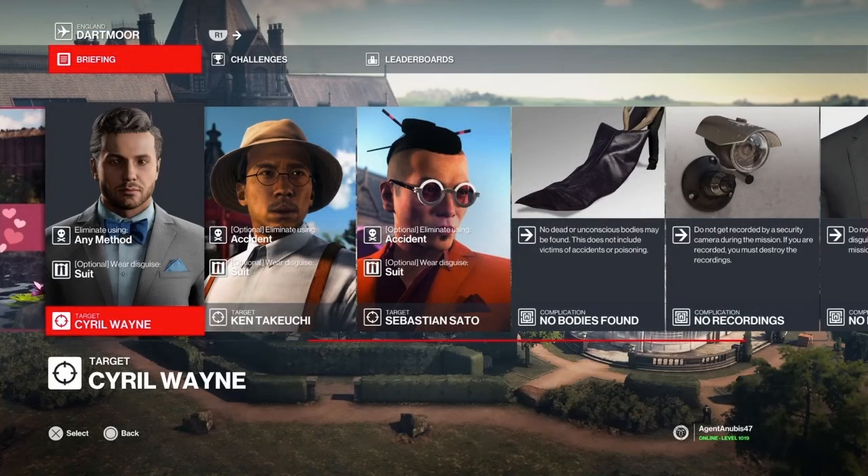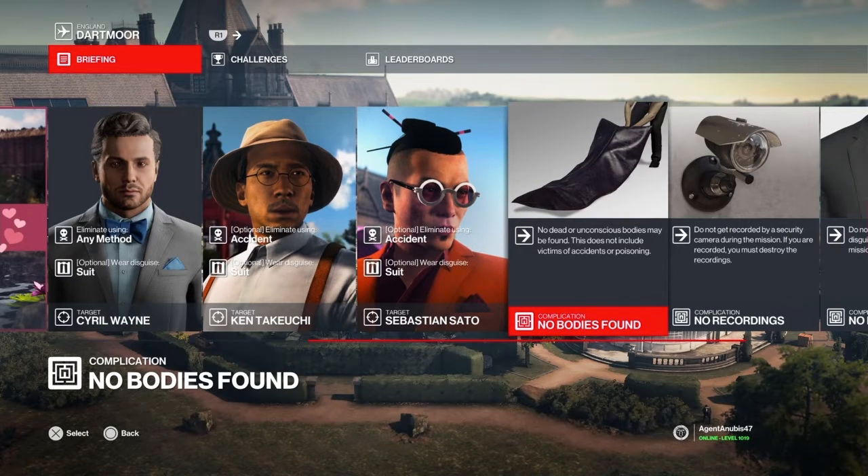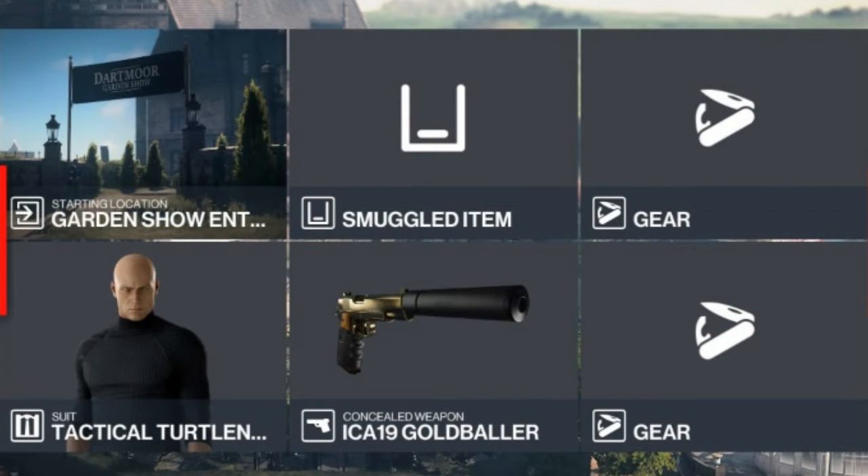Today we have three targets available to us — all must be eliminated in our suit, two must be killed in accidents, and one is a free-for-all. No bodies can be found, no cameras must spot us, and of course we can't change our outfit. For this challenge the only item we require will be a silenced pistol; everything else is available to us on the map.